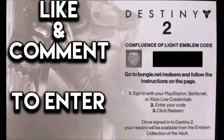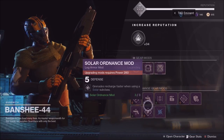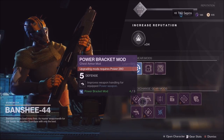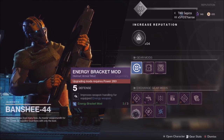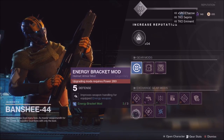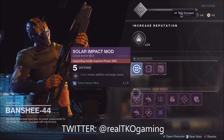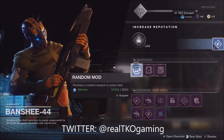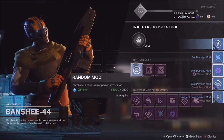I'm giving away a Confluence of Light emblem code. All you have to do is like this video and comment down below to enter. Make sure you're a subscriber because the subscriber will be directly messaged in the DMs. If you want one more, it's running on Twitter at RealTKO Gaming — all you have to do is retweet that tweet. All the information is in the description below.